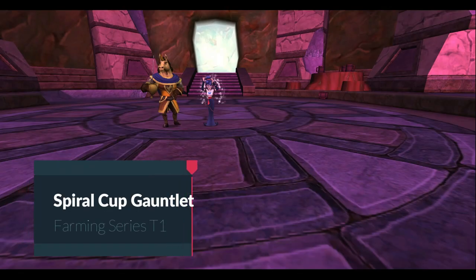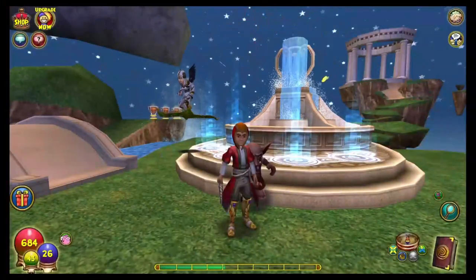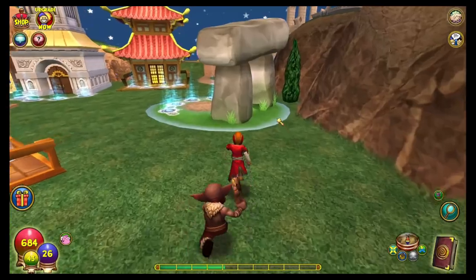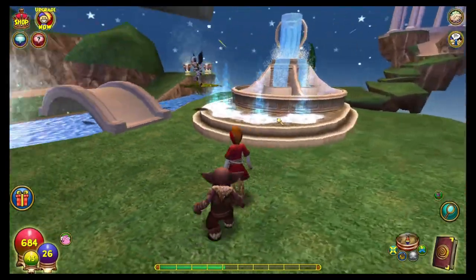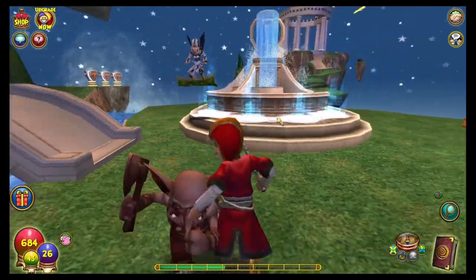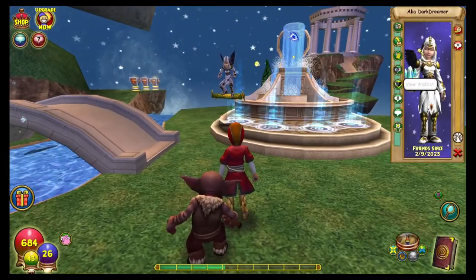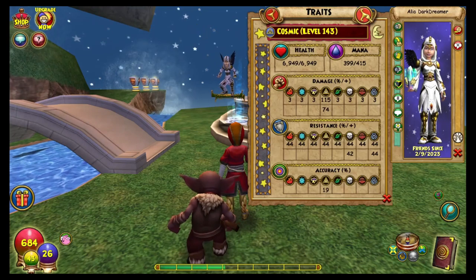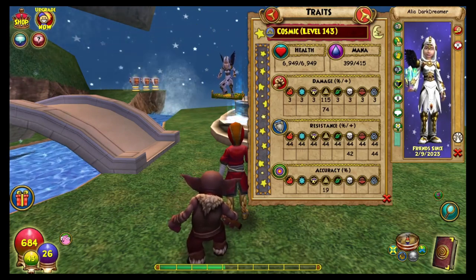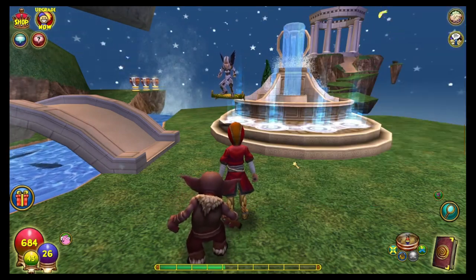We really have a lot to teach each other, don't we? What's up, team? Thank you for checking in on us. Today we are going to be continuing our Housing Gauntlet Farming Series. Today's episode will be the Spiral Cup Gauntlet, and our carry that we have with us is Aaliyah Darkdreamer. She is a 143 Myth, so she will be our carry here.